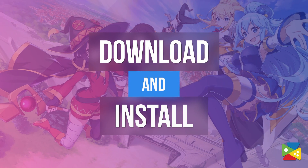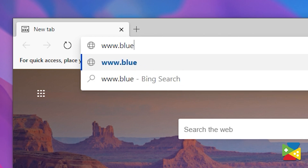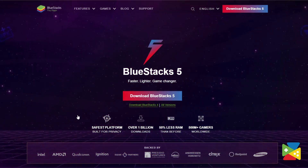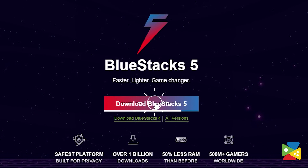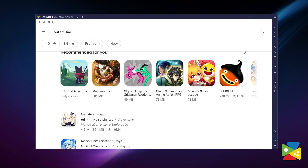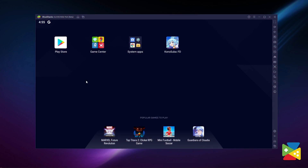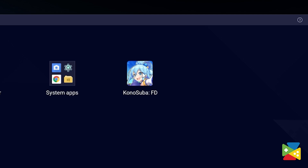If any of that sounds like fun, let's first take a look at how to actually download and install the game. To install Konosuba Fantastic Days, head to the BlueStacks official website to download the latest BlueStacks version on your PC. Once you're done installing, open the Play Store and search for Konosuba in the search bar. Click install just like you would on your regular phone, and once installation is finished, the icon will pop up on the home screen.